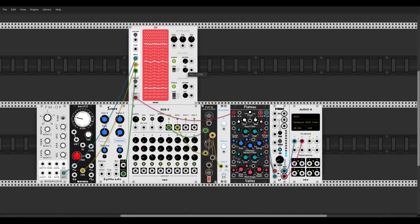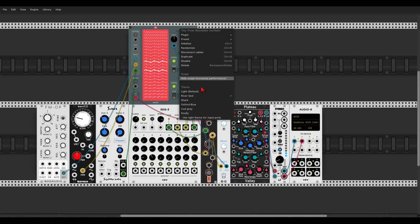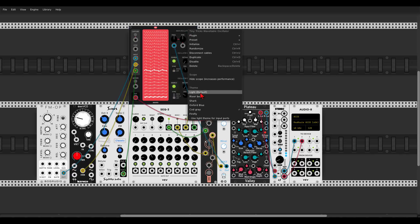We can also sequence everything and change the position of the wavetable. You can capture 2 or 3 different waves and scan between them. You can also hide the scope, and we have a few different themes so we can change the colors of all the modules in this collection, which is also quite nice.